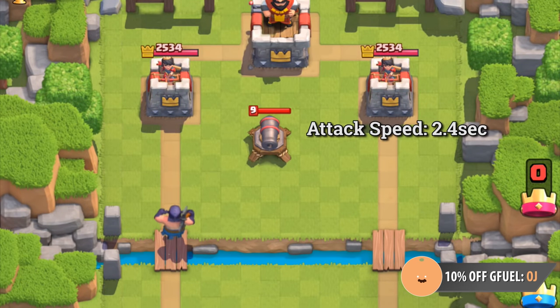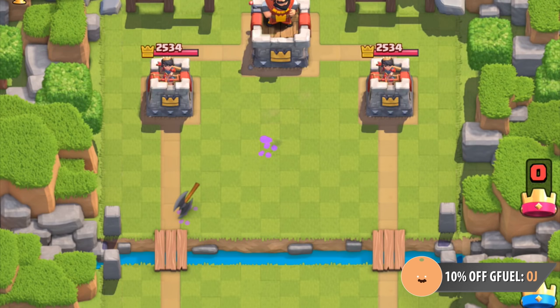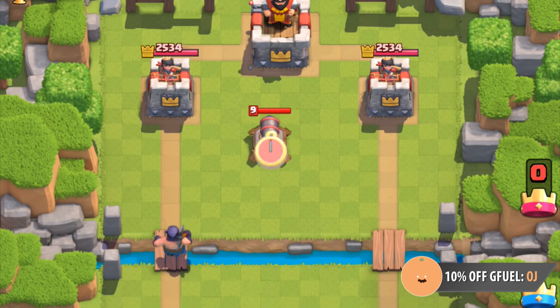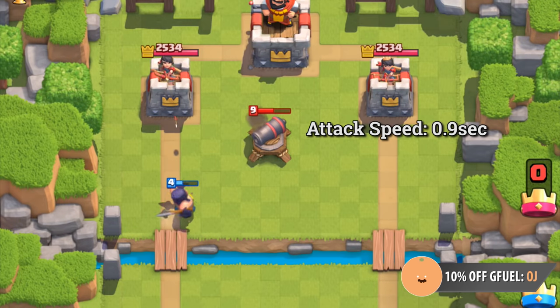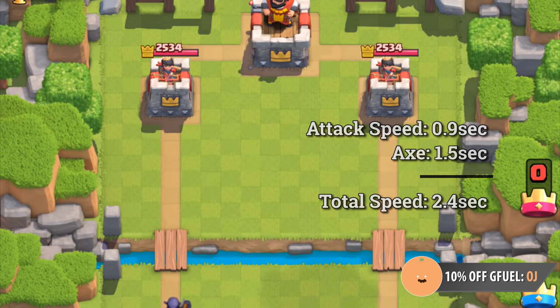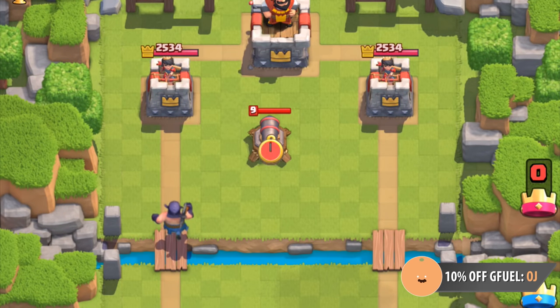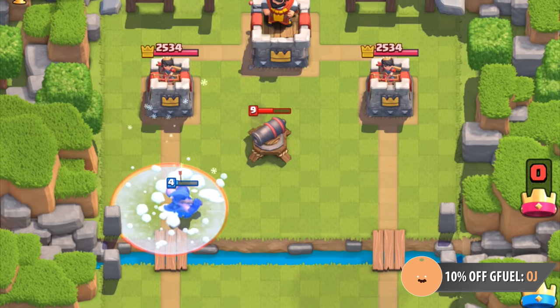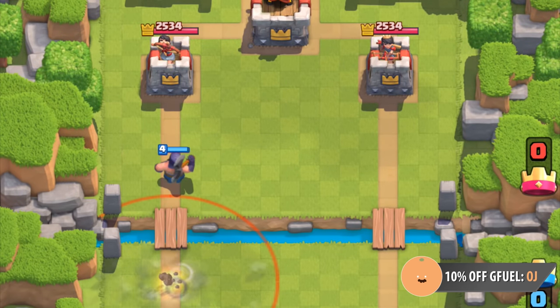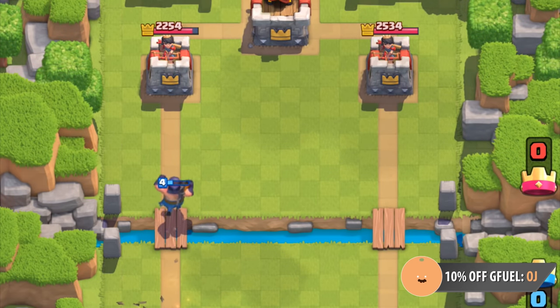The Executioner has a 2.4-second attack speed. At face value this appears to be true as he throws his axe every 2.4 seconds, but let's take a closer look. His actual attack speed is 0.9 seconds, and his axe spins in the air for 1.5 seconds. Projectiles in the game are unaffected by buffers — so slows, pushbacks, Rage, and Freeze spells do not affect the axe. It'll still fly back to the Executioner within 1.5 seconds. Even pushing back the Executioner further away won't change his axe flying speed — it'll still fly back to him in 1.5 seconds.